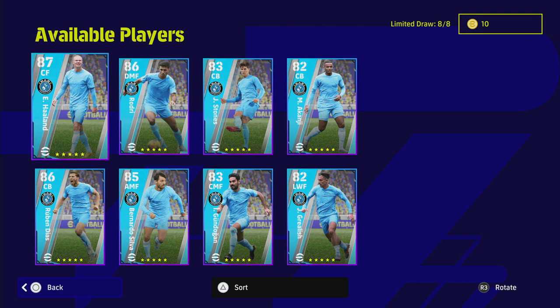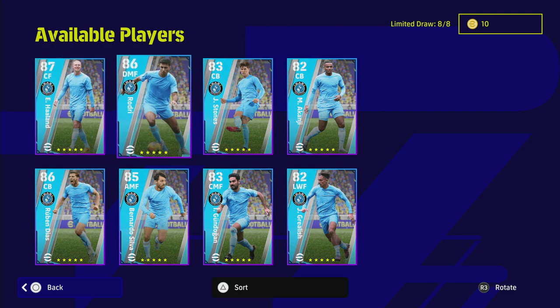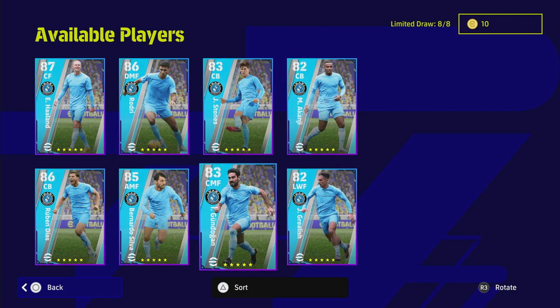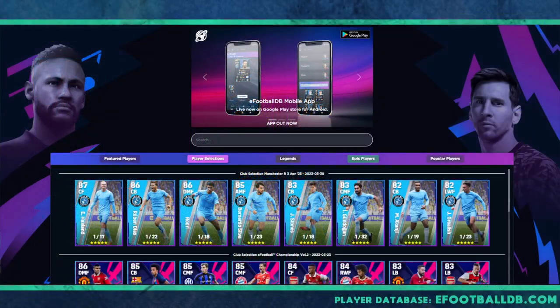We're going to do a quick overview and review of all these players, with a comparison to other already-released players. We'll also be doing individual training guides for maybe five of the top eight players here — that'll be Haaland, Rodri, Diaz, Akanji and Gundogan. It's going to be an interesting one — we'll have a lot of videos up on this Man City pack, so let me know if you have questions.